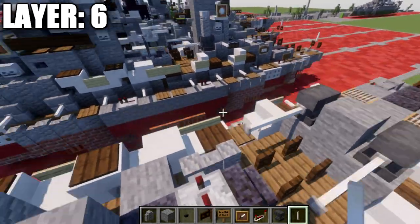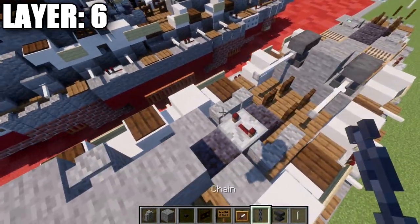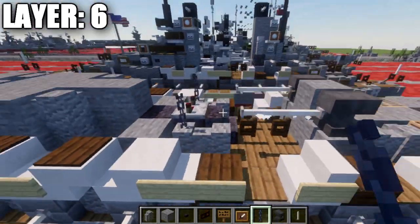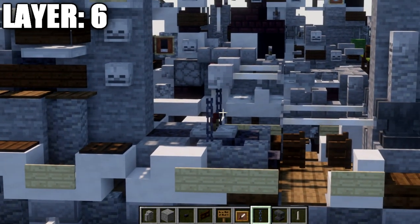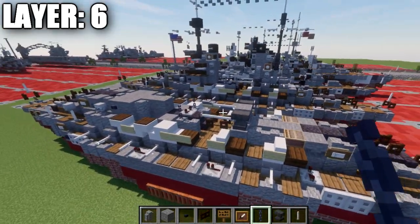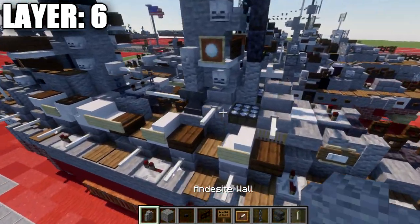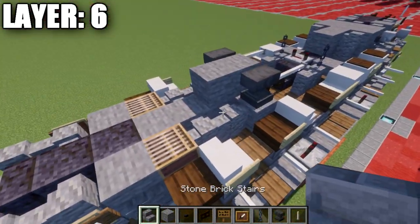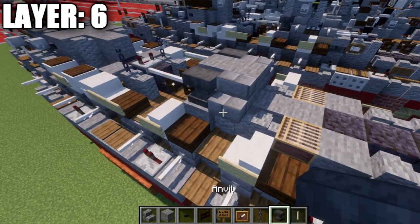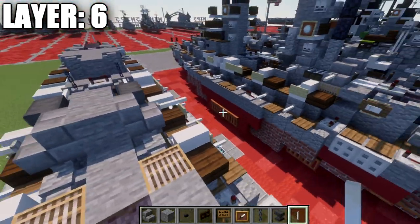We're then going to skip a space, and on top of this wall place down a chain on both sides — this will be part of the cable for the crane itself once we finish the cranes in the next layer. After that, place down another stone block back here and then a stone brick stair to both sides, with an end rod coming off that for our secondary gun battery in this section.